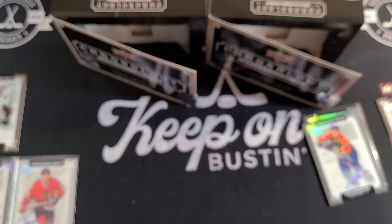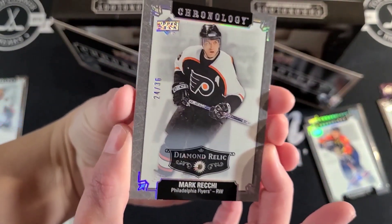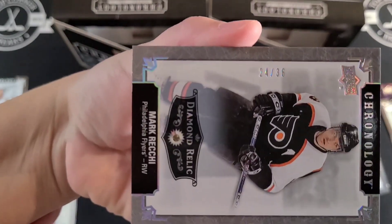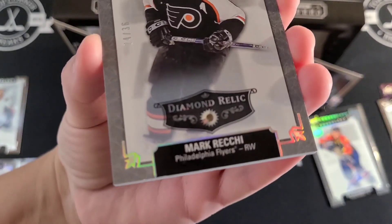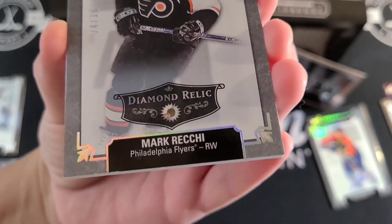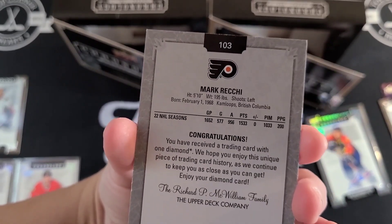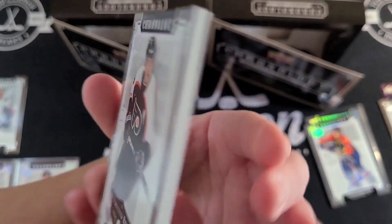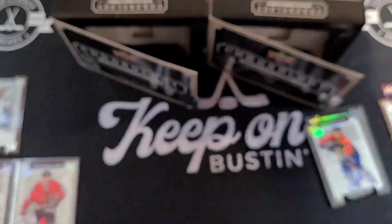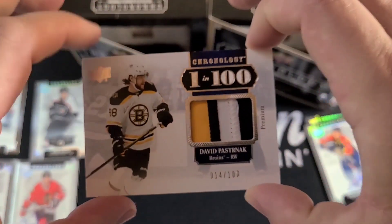They must have saved the best for last — wow! This is a Diamond Relic of Mark Recchi, numbered out of 36. That's a really nice card. You can see the little diamond right there — it is a real piece of diamond, or more accurately, a manufactured diamond. It has a star next to it. Very cool stuff.